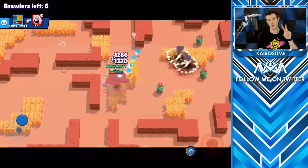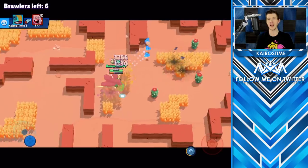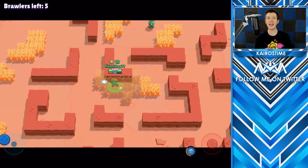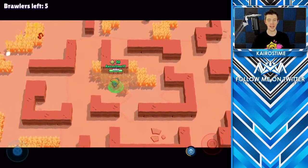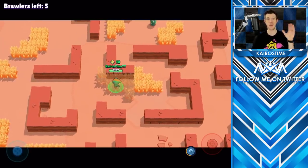Moving on to number two — a 5v5 game mode called Gold Rush. Imagine the size of a showdown map where you have a team spawning on the bottom and a team spawning at the very top. Imagine a train on a predetermined track for that specific map. As it goes through the course, sometimes it would be closer to the blue team, sometimes closer to the red team. Every 10 seconds, the train would drop a golden coin — really small with a 1, a bit bigger with a 3, a 5, or a giant coin with a big fat 10 on it.